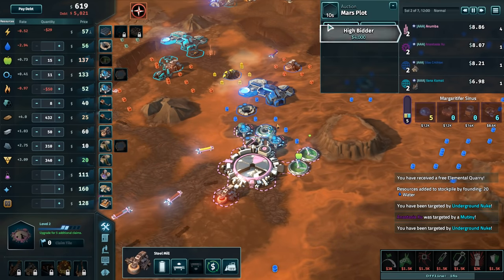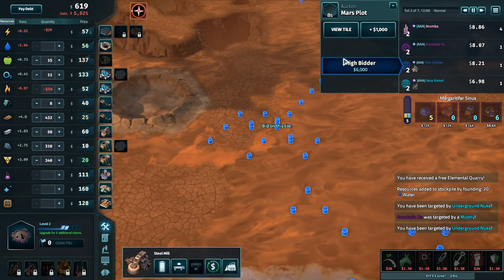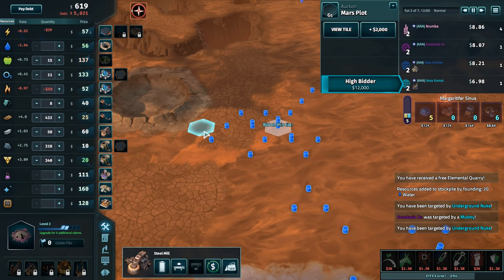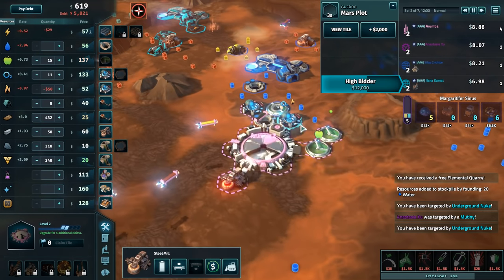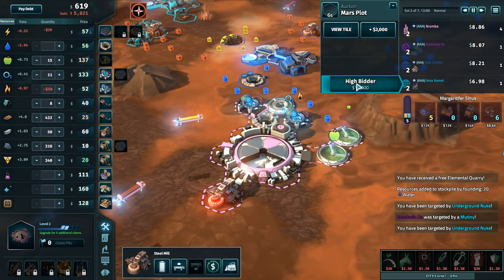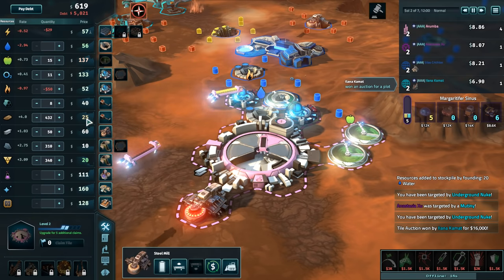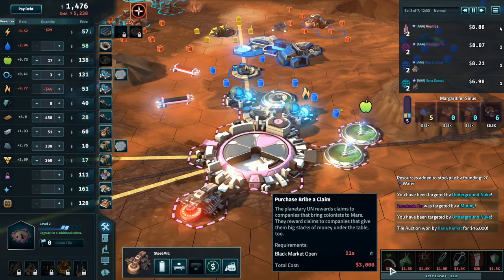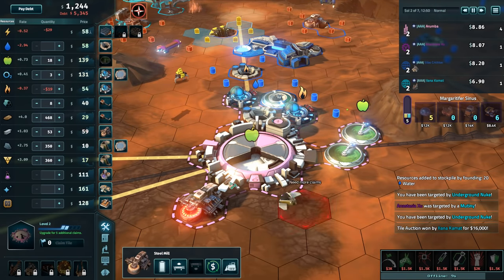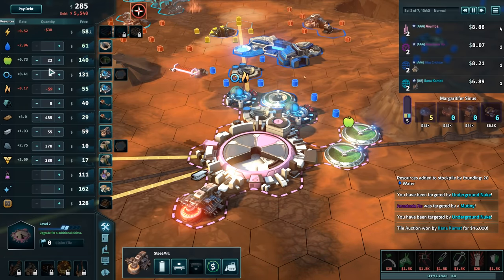Glass is expensive to make. A Mars plot — sure. That's as high as I'm going to let it go, I'm not paying that much. I'll pay 3k. Okay, we sell our water. I think we need another claim here in 10 seconds. It's either that or we try to upgrade, but I think we go for the claim.